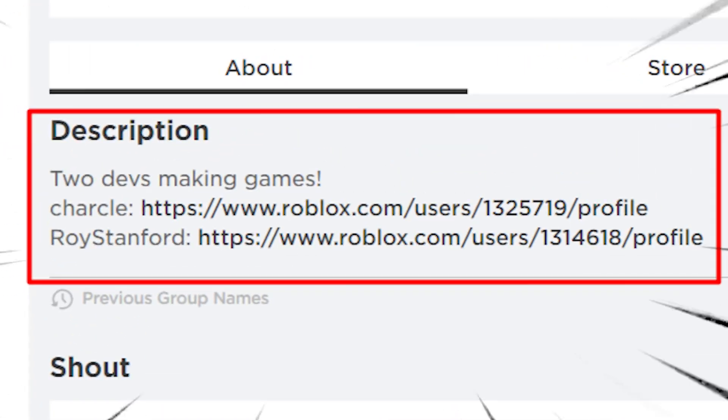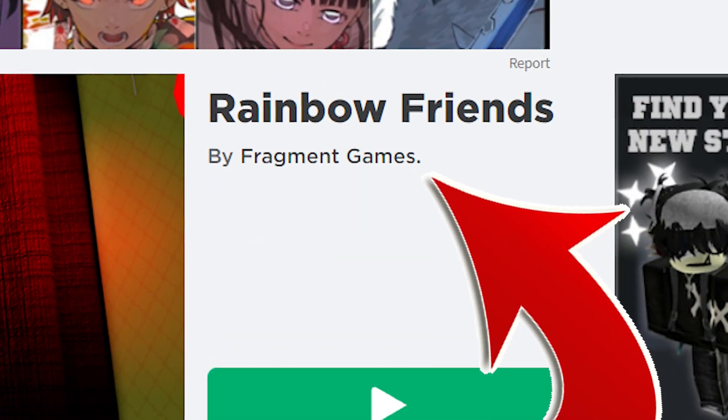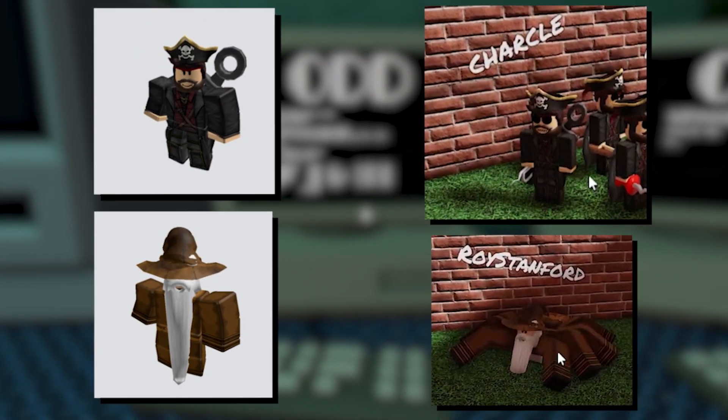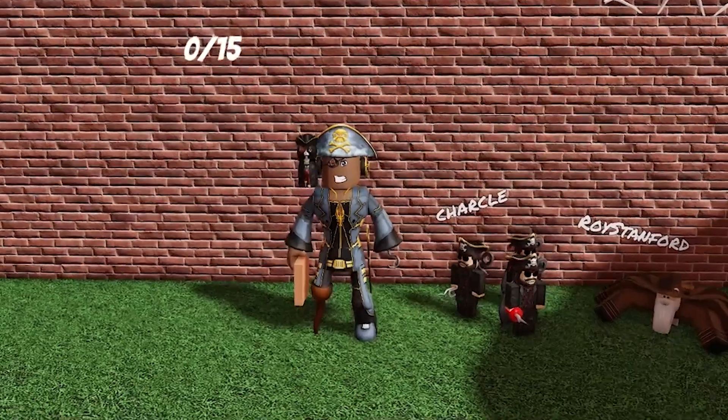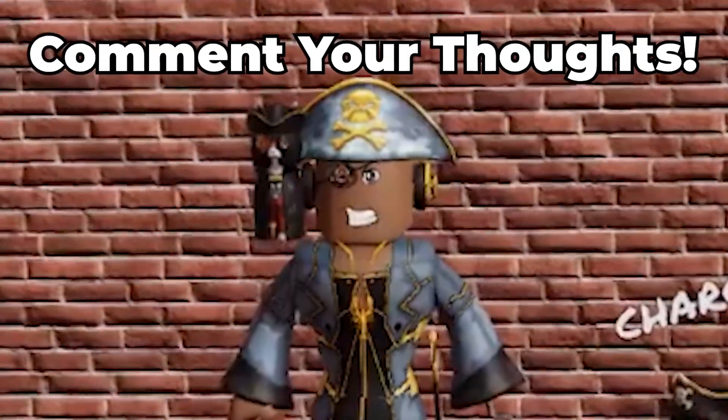Well, kind of. They are the developers of Fragment Games, which is the Roblox group that made Rainbow Friends. Their Roblox profiles both fit the theme of these little secrets in the game, but which pirate is the better one? Let us know what you think in the comments down below.